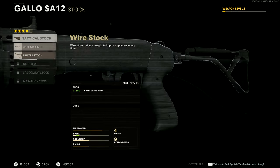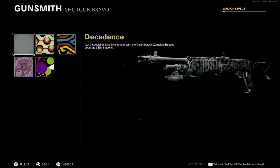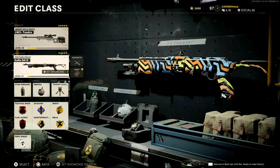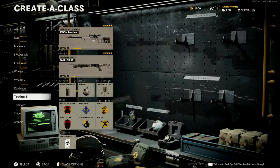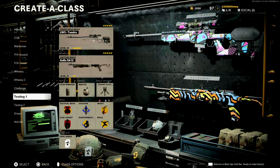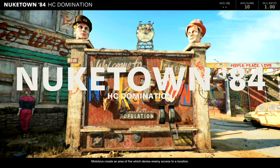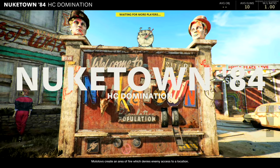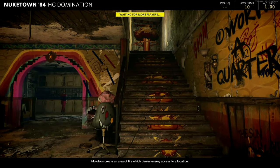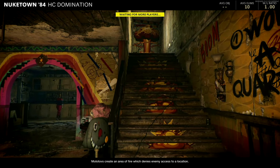I'll pause at the end to show you my overall loadout. It's not too critical for hardcore, but here's what I did: the sniper, the Tundra, the Gallo. The one thing I switched out later was the stun grenade — I'd swap that for a stim shot, because in hardcore you do not regenerate health at all. If you get winged, it's good to have the stim shot to get back to full health.